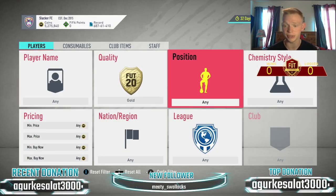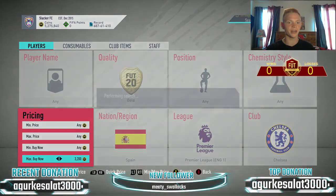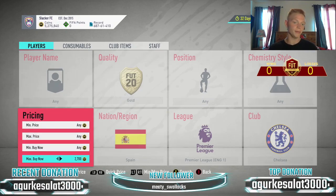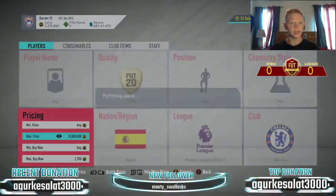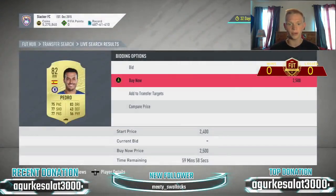Into our next filter — an absolute classic. Because of this SBC again, it's up in price. We're going to be doing Spanish Chelsea. In this filter you've got Pedro, Alonso, Azpilicueta, and Kepa. Again, a classic filter on my channel that I use a lot, but it's up in price right now. Selling at about 3,200 right now, so I'm going to snipe at about 2,700. Today I was having next to no competition on this filter.